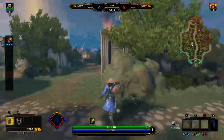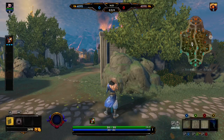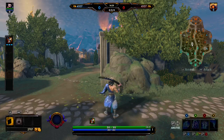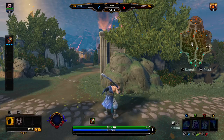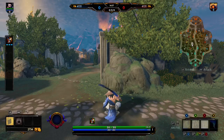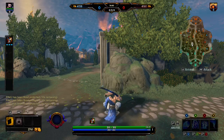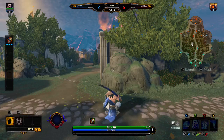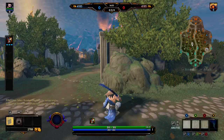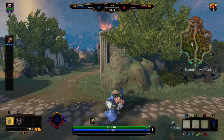The solo lane is essentially the mirror of the hunter lane — the same theory applies. There are a few spots you're warding to catch rotations: the choke point right here and right down here, which catches rotations from multiple directions so enemies basically can't reach the lane without crossing one of your wards. Another option is the enemy blue buff — or your own blue buff — if you're worried about being invaded or want to know when they're on it.